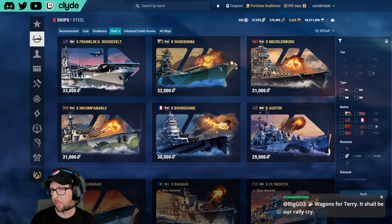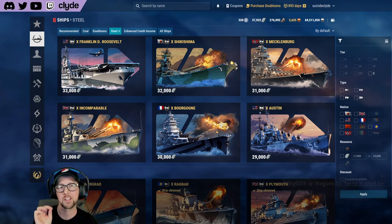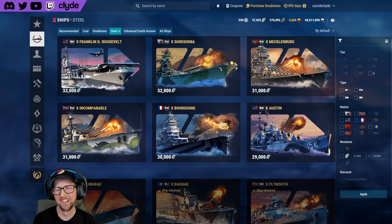You can actually earn 40 steel a day just by playing your daily missions — that became a thing a couple years ago when they added steel to dailies. Taking that 40 steel a day and calculating it out, with your clan bonus at maximum steel clan bonus, you can get Shikishima in almost exactly three years. That's the way the math works — it sucks. You can get steel just for showing up and doing your dailies, but it's only enough to make you go 'what is steel?'